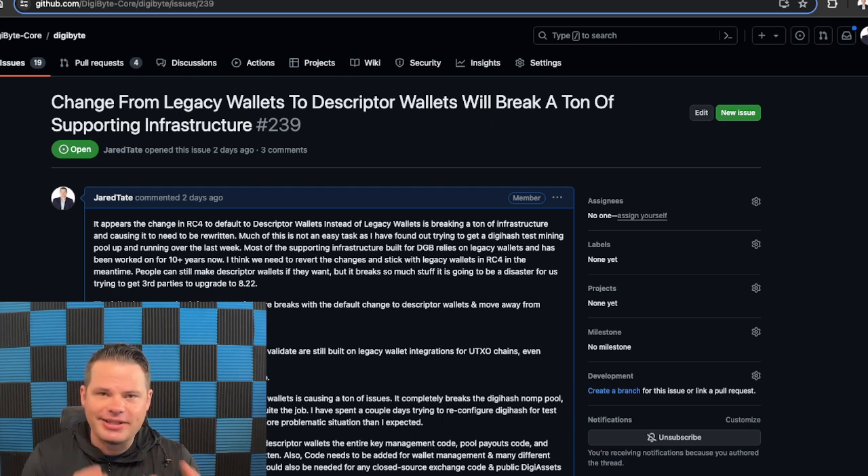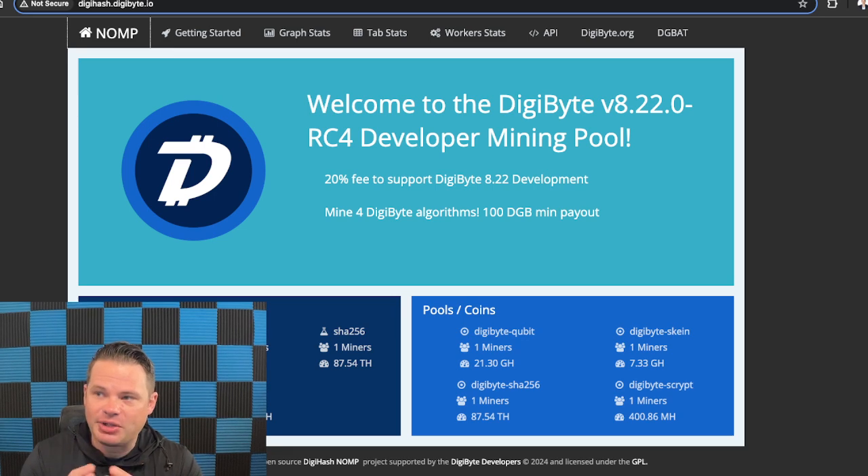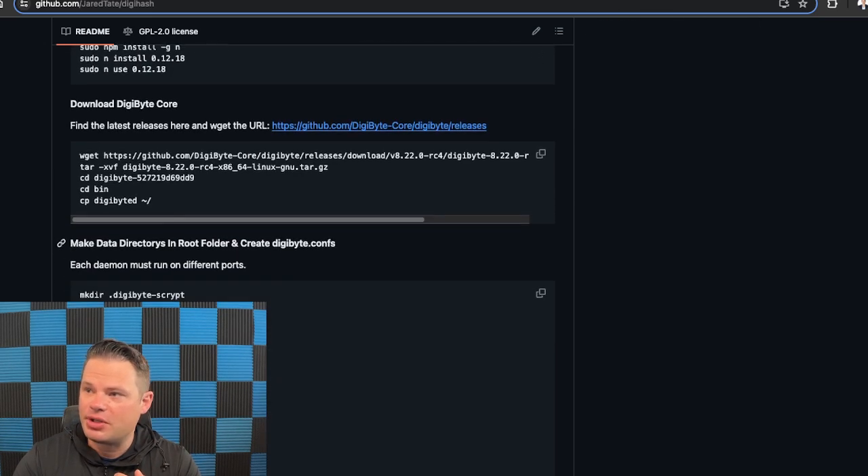The problem is a ton of legacy infrastructure built over the last decade — like exchanges and mining pools — was designed to work with legacy wallets. There have been enough RPC command changes in 8.22 that I ran into several issues trying to get DigiHash up and running. I was eventually able to figure it out, and it was actually a little easier than I thought, but I still had to make some modifications to the mining pool. In 8.22, by default, when you create a new wallet, it's automatically a descriptor wallet, and through the GUI there's actually no way to create a legacy wallet. However, via DigiByteD — the server-side implementation of the core wallet — you can do it via RPC commands, and I added detailed instructions here on how I got this running.